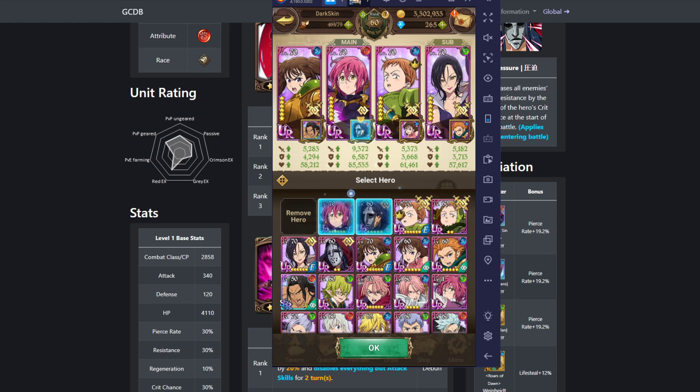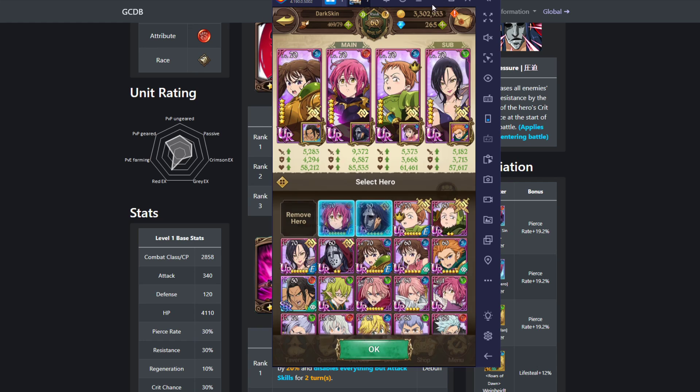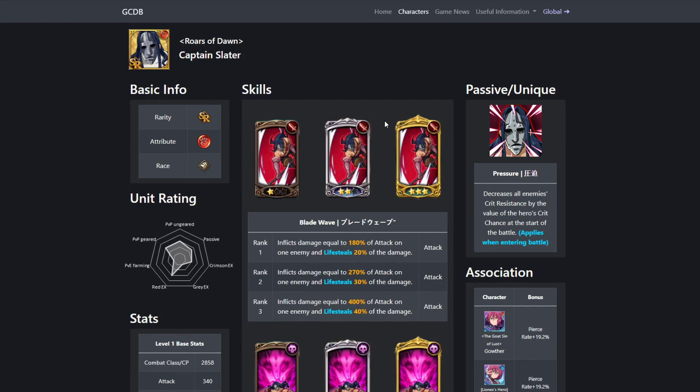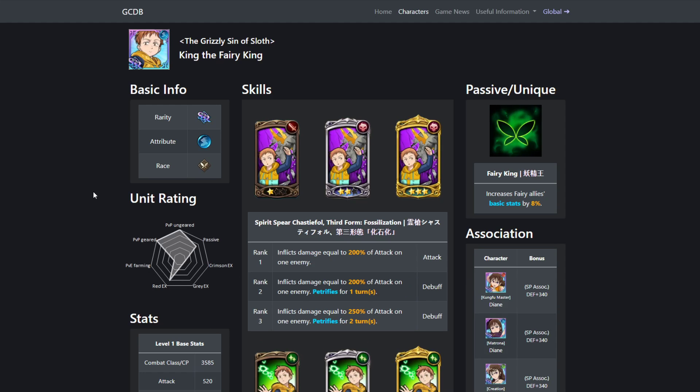Slater is actually sleeper OP for free-to-play. If you're struggling with units — not even just against King Brum — he counters everybody, because there aren't many units in the game that just attack. On top of that he reduces their attack-related stats: attack, pierce rate, crit damage, and crit chance. His first card also has 20-40% lifesteal. If you want to beat King Brum that bad, you should already be investing in him. You can run Slater, King, and a blue DM as a strong free-to-play team.